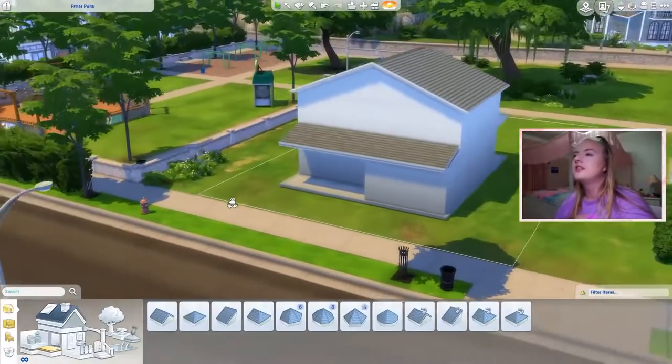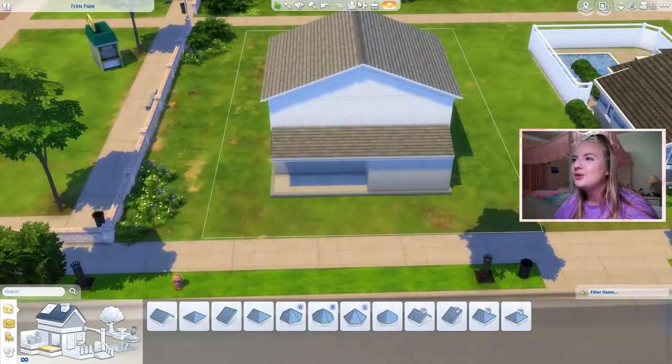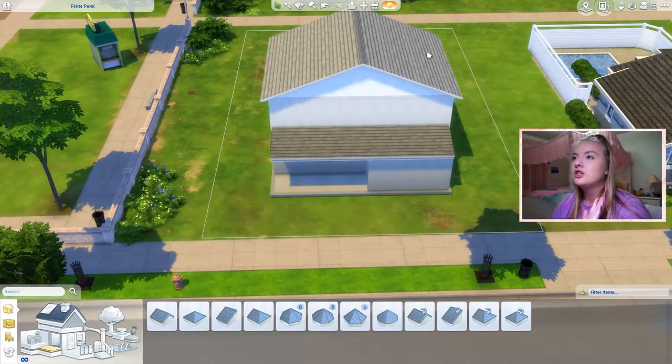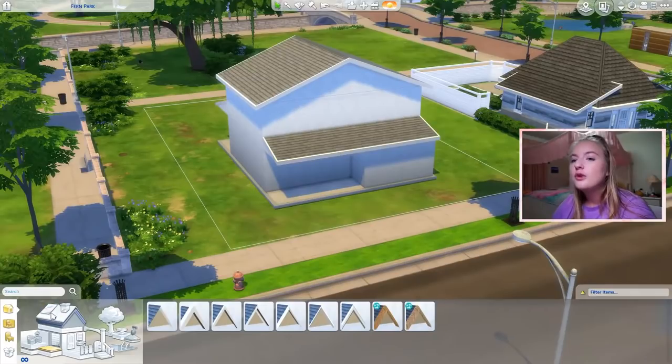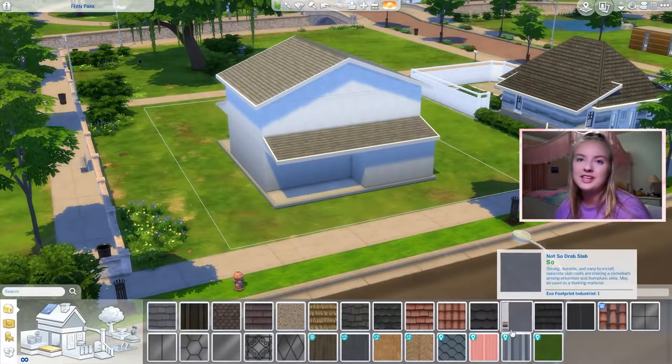Oh my goodness! So this is the shell I made. It's very simple, very basic as my shells for these challenges usually are. Now this doesn't mean front yard or backyard — that's going to be one sign itself. This is just the actual physical walls and windows and stuff. Virgo is an earth sign so I think we'll try and keep the earthy tones. Maybe we'll do a few things from Eco Lifestyle.